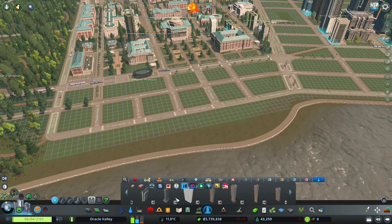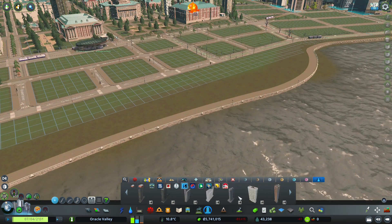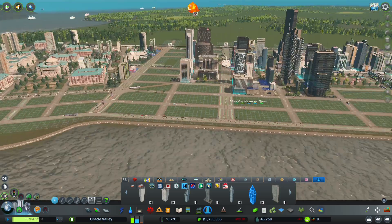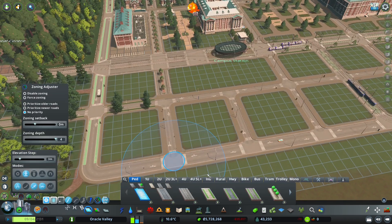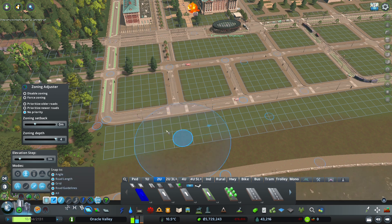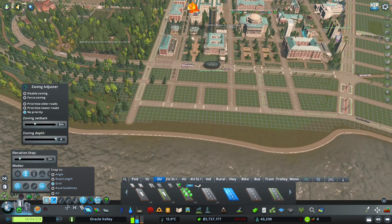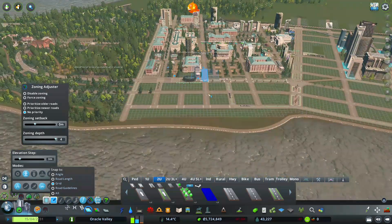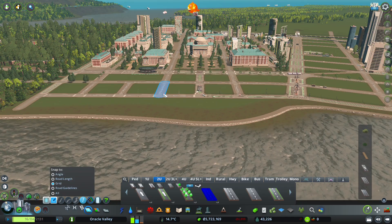There's also this circular one which is the first in the skyscraper list — a really cool building for the waterfront, though it's more of an office building. The pointy one gives me more residential condo vibes. We are going to extend some roads out. Let's grab our normal road, put on our guidelines, bring this one down. It makes sense — it's a road that goes all the way through and bridges, so I want to bring this one down for sure.